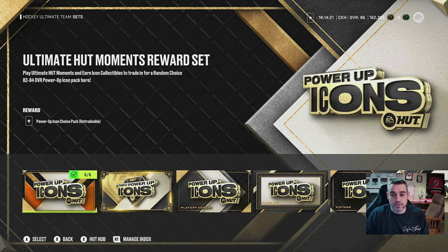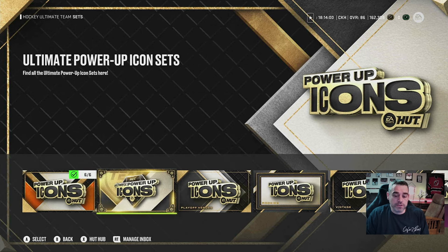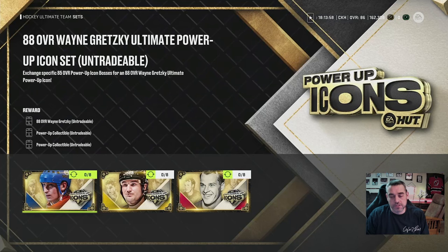There are essentially three tiers when it comes to the power-up icons. You have your Standard-level tier, your Boss-level tier, and then your Ultimate Power-up tier. When you go over to the Ultimate Power-up Icons, that's where Wayne Gretzky, Mario Lemieux, and Gordie Howe are to be found.